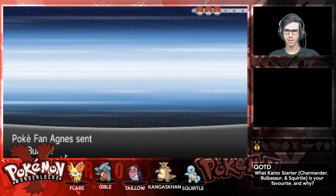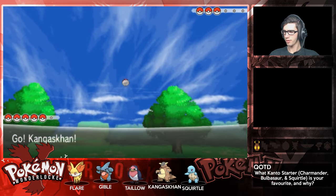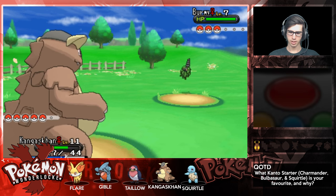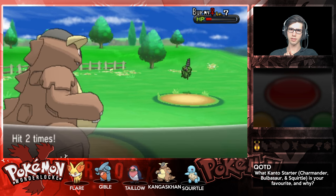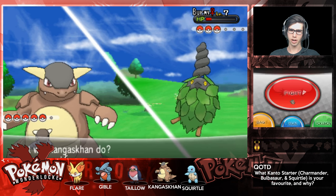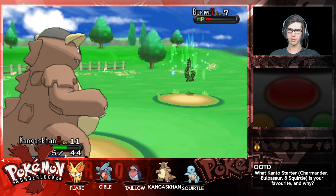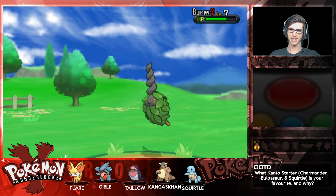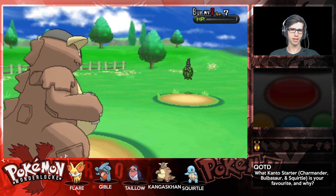Pokefan Agnes sends out Burmy. I think we'll get Kangaskhan to like level 14 and then swap out. We should actually be leveling up Squirtle too. She sure does love her Pokemon - using a Super Potion on her Burmy. Come on, get three hits and see you later. Yeah, that's what I thought.